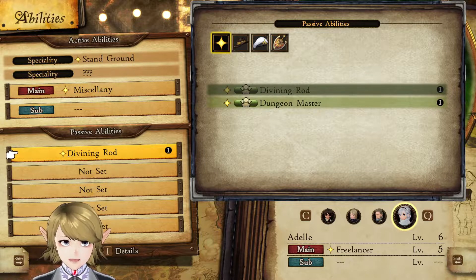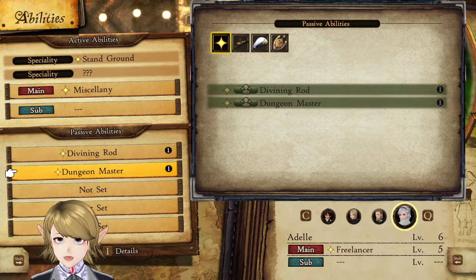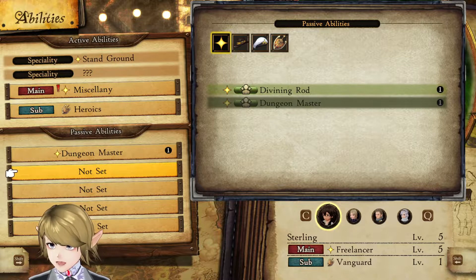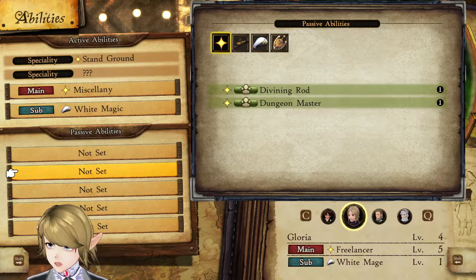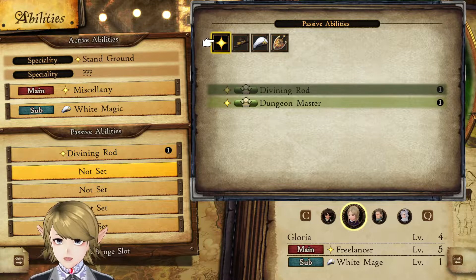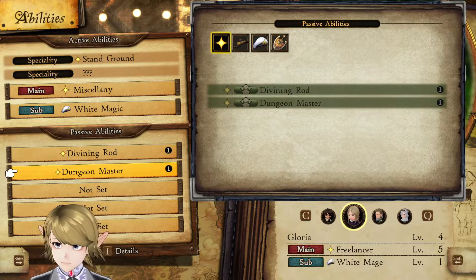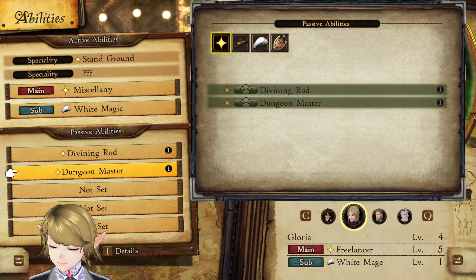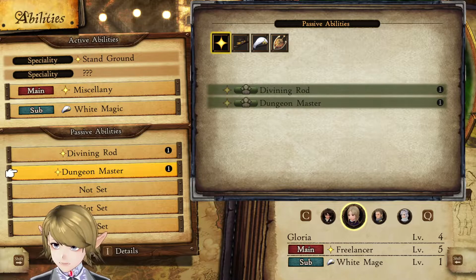I've got Divining Rod here. Since we've only got the two abilities right now, there's no reason not to apply them both to both of our Freelancers who have them unlocked. I'll check Gloria — she does have them unlocked. She came to us at a higher level than we started with, which is good. It would be a real pain to start her at level one.